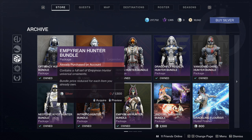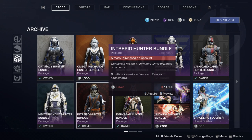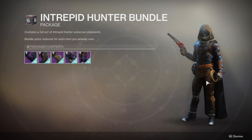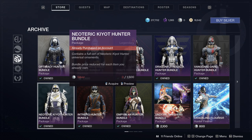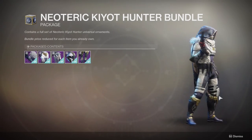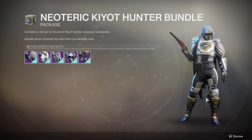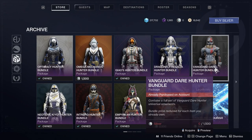I already had an update video in mind when I saw the Empyrean Hunter set. There's also the Intrepid set, which is a really good set if you're trying to go for a non-armor look, because this one has almost no armor aside from the helmet. There's also the Neoteric Kia Hunter bundle, which is one of my favorites — the cloak specifically is probably one of the best cloaks in the game hands down. The helmet is great too, and maybe the boots. The chest piece and arms are too bulky.